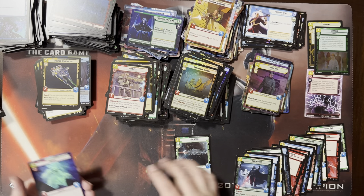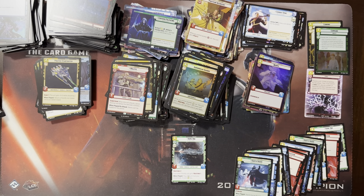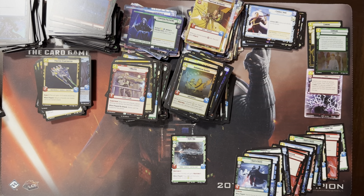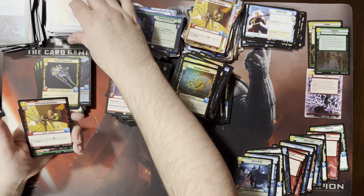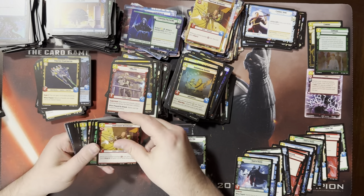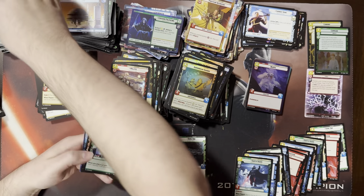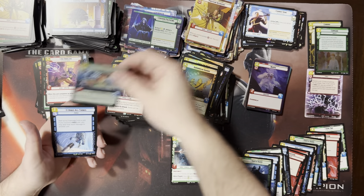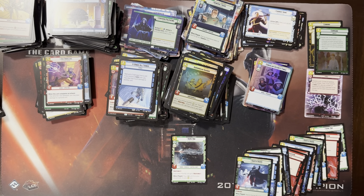Home One — there it is. I said something. And another Hyperspace Foil Wampa — you've gotten two Hyperfoil Wampas in there? I think so. That's a playset of Home Ones. You do have two Hyperfoil Wampas and two Hyperfoil Opening Fires in there.